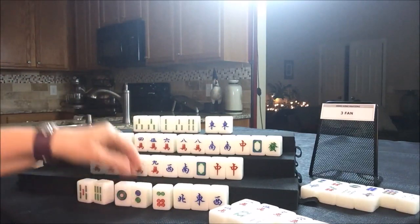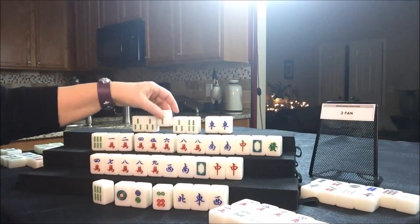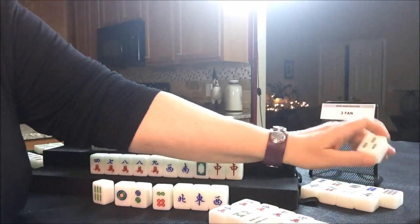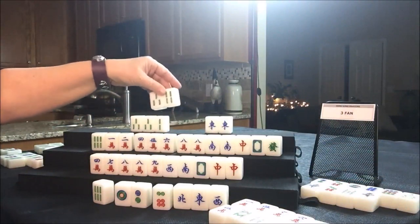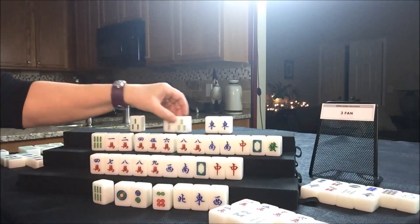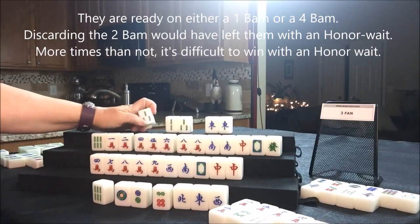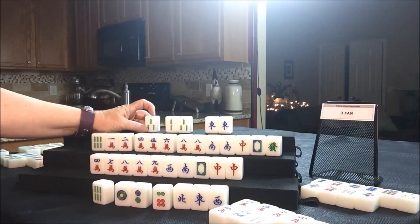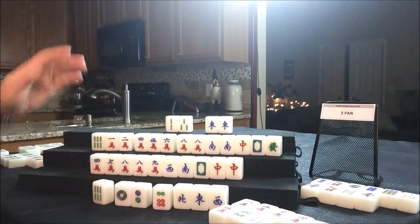Drawing four North — one dot, that's a good tile. Discarding a five bam. We could chow that; either way they're still ready. How many three bams are out? It's out already right here — one, two, three, four. I think we should chow that five bam for North and discard the three bam. Now they're ready on a one bam, because this three bam is dead. How many one bams are out? There's only one one bam out. We're going to throw the three bam — they're ready on a one bam now. Drawing four East — nine crack, that's a discard.